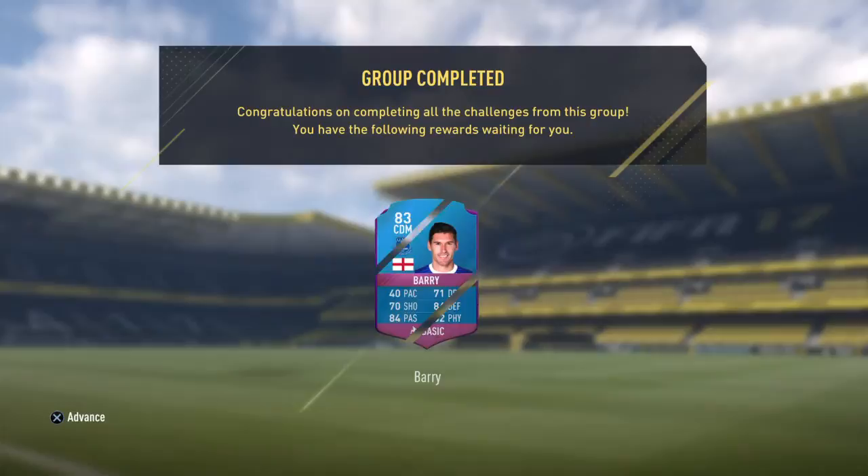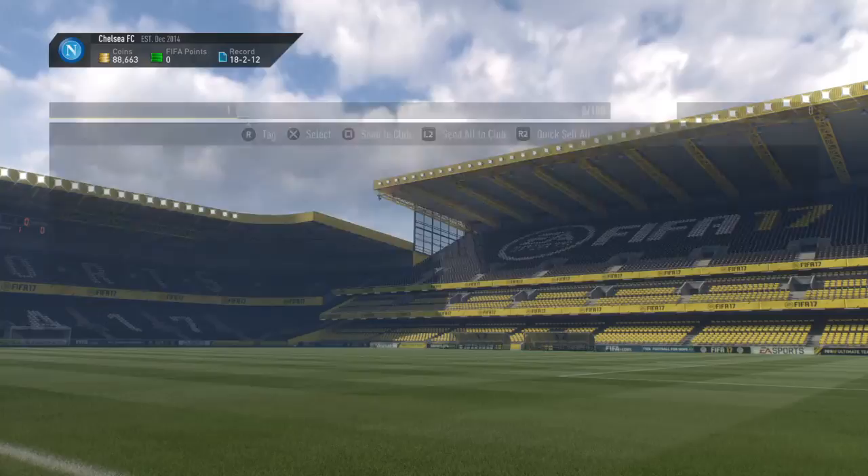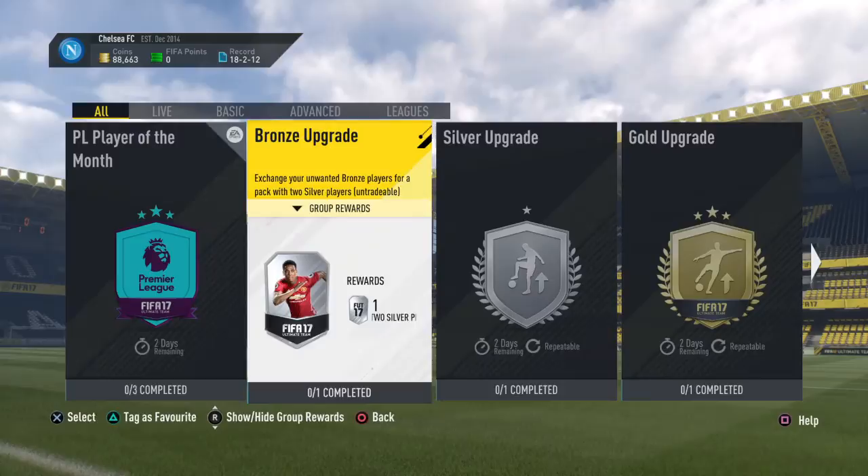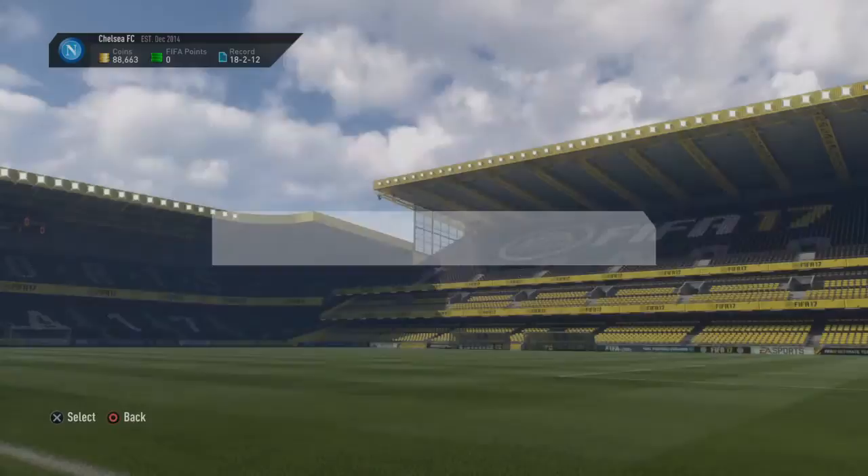I'm not really going to use this Gareth Barry anyway — he's a bit bad. He's got 40 pace. His card's a bit bad unless you're going to use him defensively, and even then he's slow at tracking back. There he is — first owner. He's got medium-high work rates, he's 6 foot. He's a good CDM to have for the BPL. So obviously I've already made about 6k just from the coins.